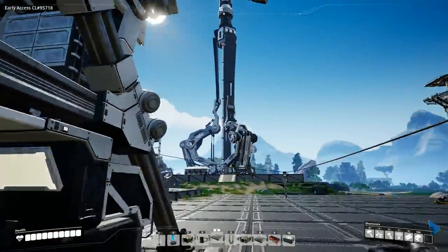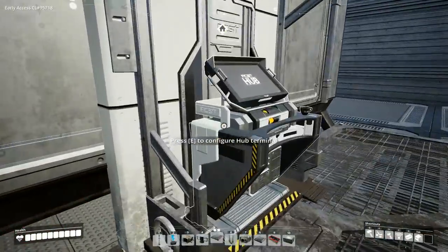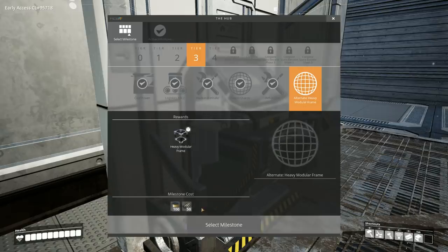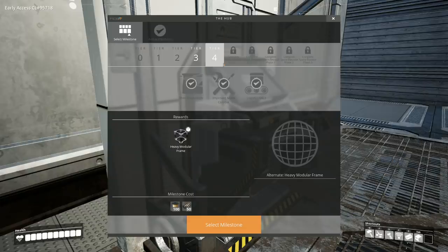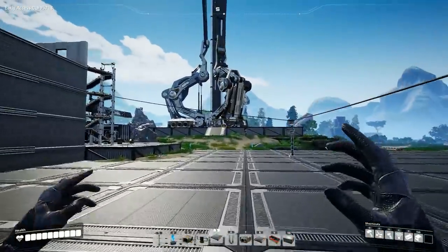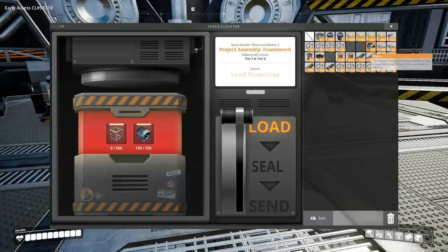We need to fill up our space elevator to get to the next tier, which is tier five. We have everything else unlocked, but we have to do space elevator phase two — which really isn't a big issue. I've attached storage to the end of the line and saved up a whole bunch of supplies, so we definitely have enough to do the space elevator launch.